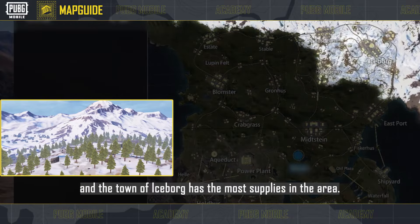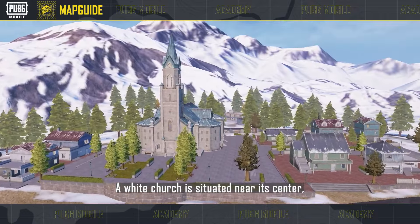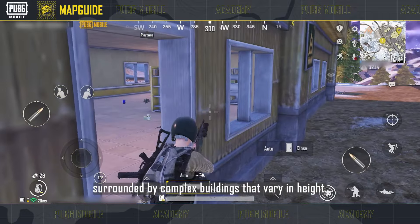The northeastern part of the map is snowy, and the town of Iceborg has the most supplies in the area. A white church is situated near its center, surrounded by complex buildings that vary in height.